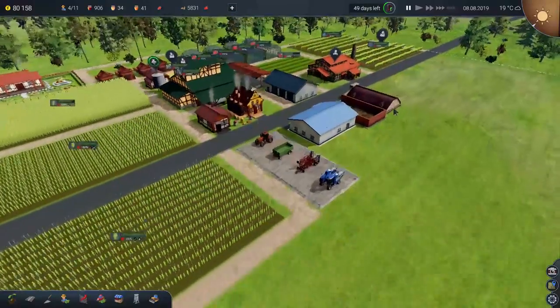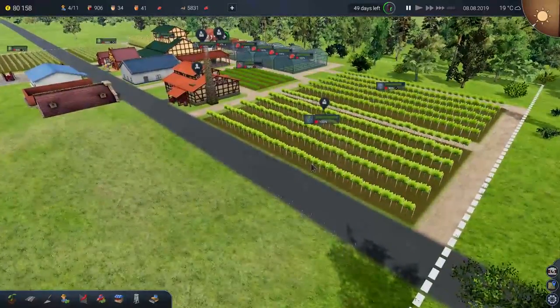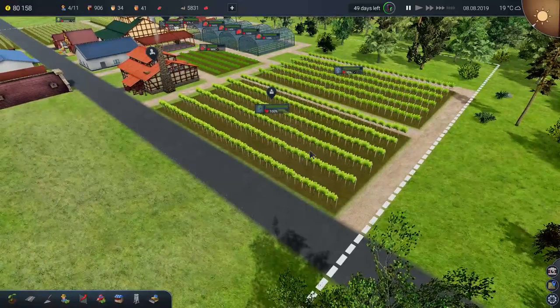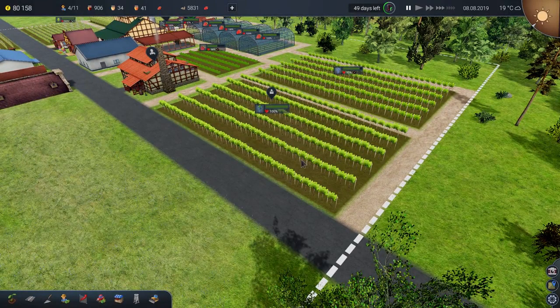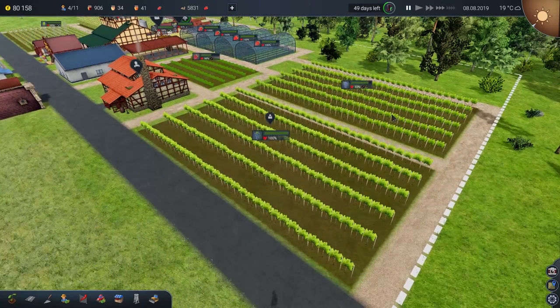Today the focus is going to shift very much onto the wine, because at long last we've got some grapes ready. We tried to plant some grapes last year but I did it too late in the year and they died in the winter frost — they all sort of froze. So now these ones here are ready for harvesting, which is very exciting. These are the Cabernet Sauvignons — I don't really drink wine, so possibly not saying that right.